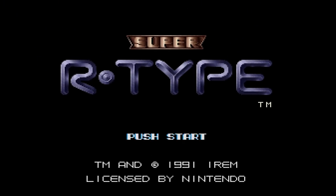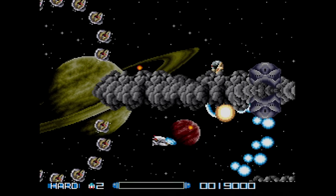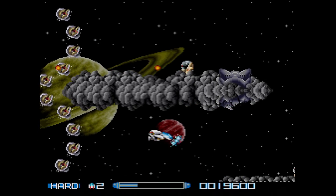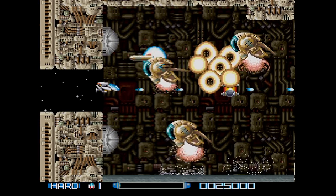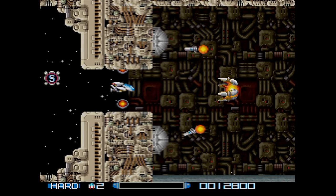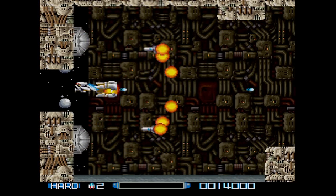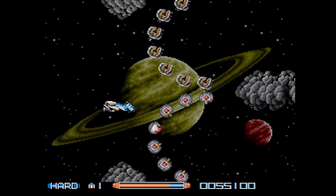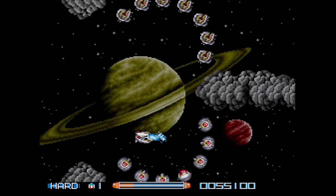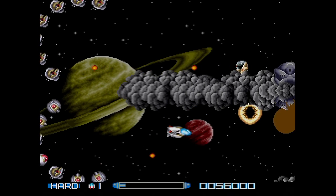Vitor also did an SA-1 hack for Super R-Type. If you spent any time with this one, you'll surely remember how the game really chugs in some spots — in a lot of spots, actually. It even helped make the game easier because your reaction time didn't need to be as fast. But with the SA-1 hack, all of that slowdown is gone as the SA-1 is processing most of the game now. As a result, you really need to be on your toes — even in the first stage, bullets will fly at you with incredible speed, a lot faster than you were expecting if you were used to the original game.